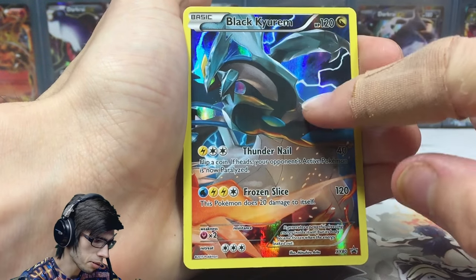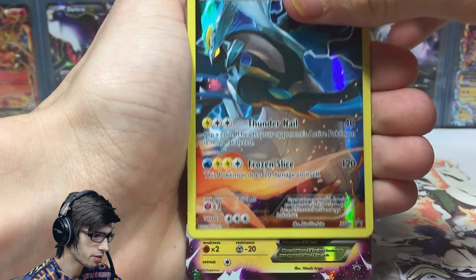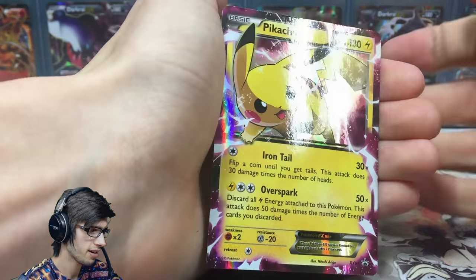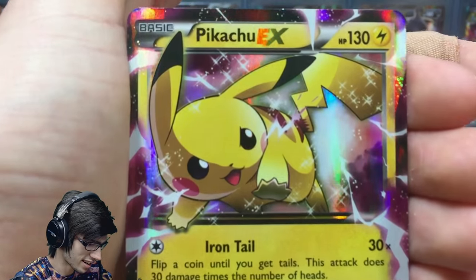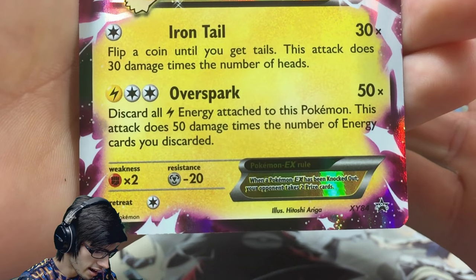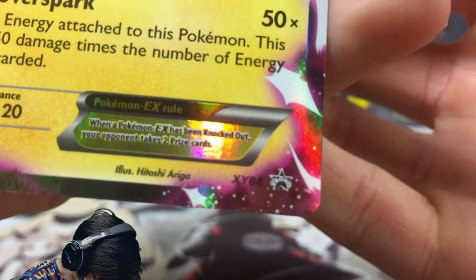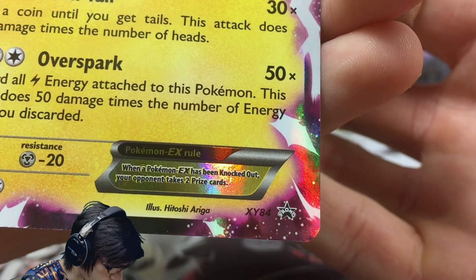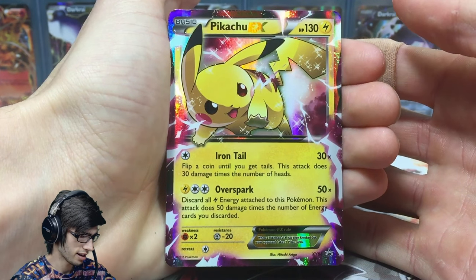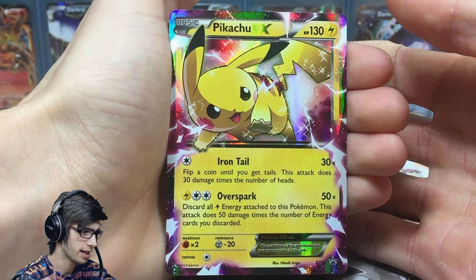Black Kyurem is probably my favorite out of all the featured promo cards in this one. Then we've got the Pikachu EX — the famous Pikachu as an EX card — with 130 HP, Iron Tail and Overspark. One retreat cost, promo XY 84. Let me know in the comment section below what you guys think of this Pikachu EX.